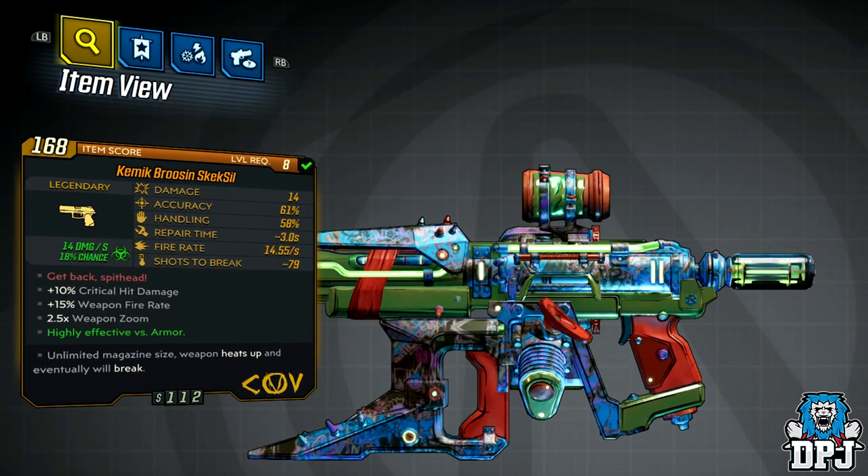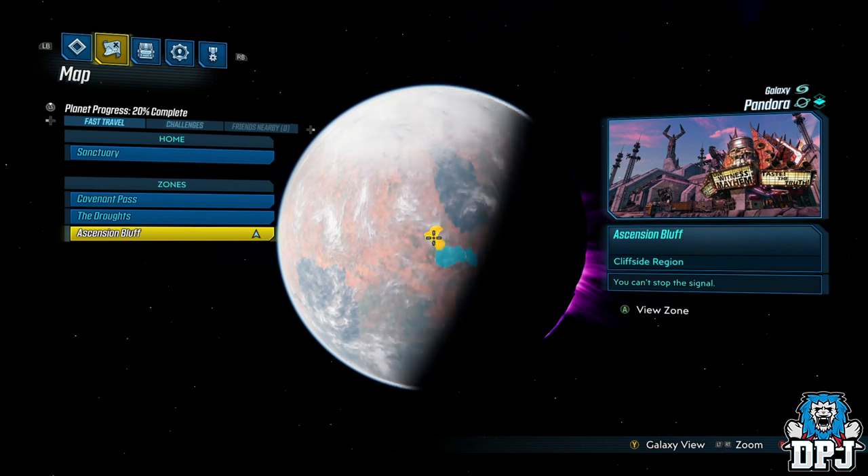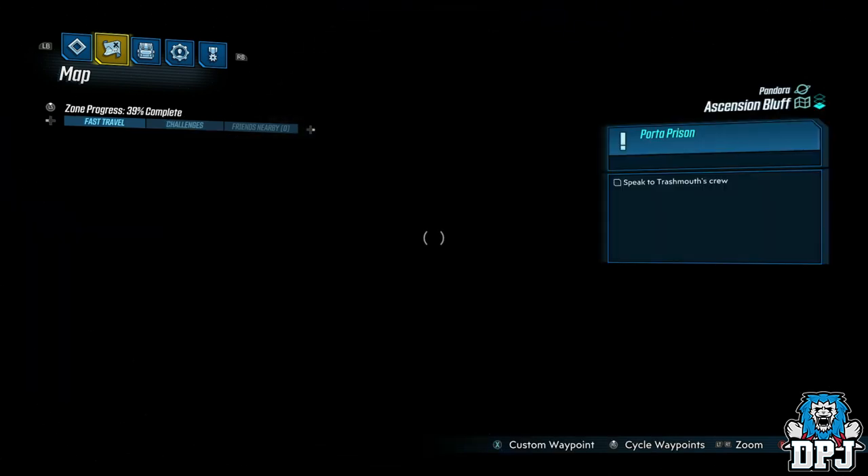Using the route I take, go here and farm this dude until you get this thing to drop. You won't be disappointed with this weapon as it is indeed great. If it doesn't drop first time, quit out, load it back up and repeat. Do this until you land yourself this legendary — good luck people trying to farm this.